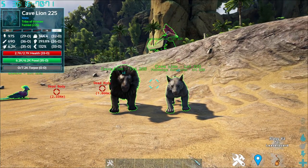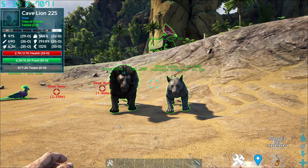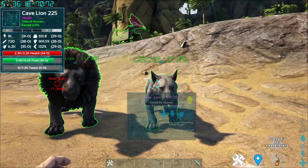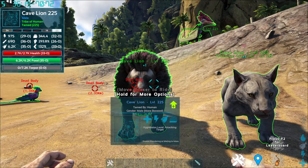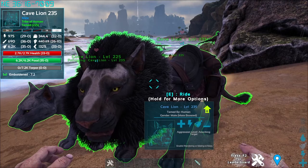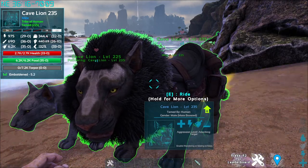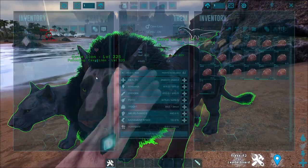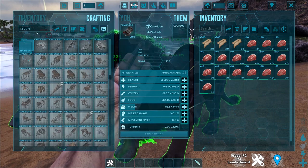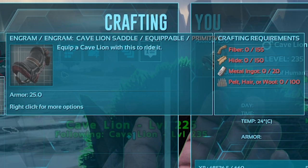Next up is the Cave Lion. The cave lion, also known as just 'lion,' has male and female models — they're nearly identical except the male has a mane of fur. To tame either, it is a knockout tame. Preferred food is regular kibble, raw mutton, raw prime meat — same as all other carnivores. It has a saddle craftable with fiber, hide, metal ingot, and pelt.